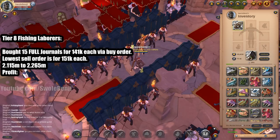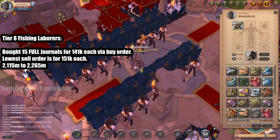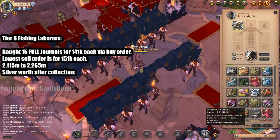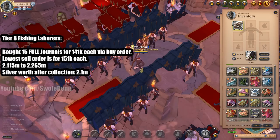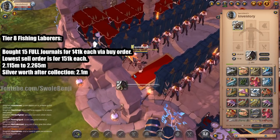Maybe we kind of broke even - let's see. Silver worth after collection is 2,106,288, so basically 2.1 million. We lost about 15,000 silver, and that's before taxes. So that sucks. That means I have to buy these filled journals cheaper than 141,000 each, and that's probably not going to happen.